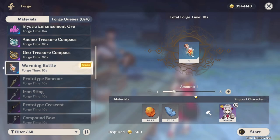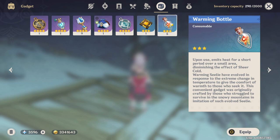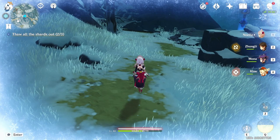As for flaming flower stamens, I'm sure you guys already have a bunch of it. Once you've crafted it and grabbed it from the forge, go ahead and go to your gadgets page and equip it. Alright, so let's go ahead and test out the effects.